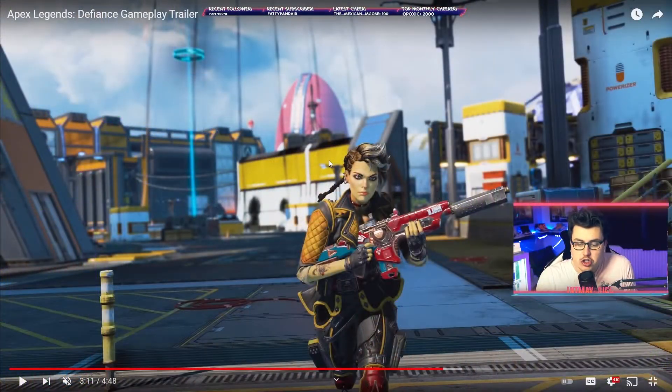We also got the first look at the reactive Hemlock skin, which is going to be the level 100 and level 110 reward on the battle pass. I'm really pumped for this — it looks like it's going to be super awesome. The Loba skin also looks really cool too. The Hemlock skin is really, really dope. It's got a little clock that I assume will go round depending on kills and then obviously react — you can see it kind of flickering, similar to the Volt skin.